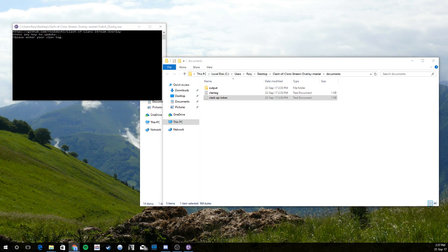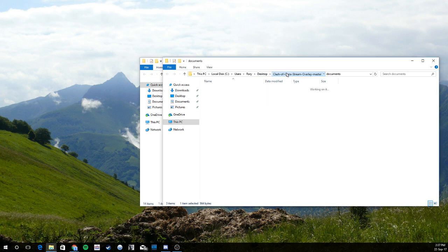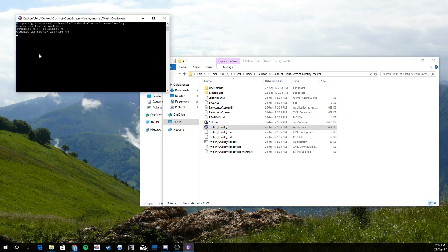Then the next thing we're going to do is restart the Twitch Overlay — back out of that and open it again. It'll update my attacks and defenses, and it also tells you what today's date is and the current time. Very easy.